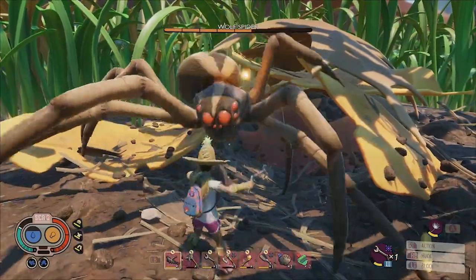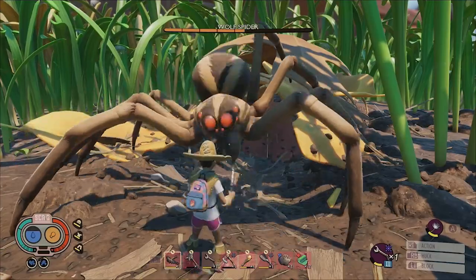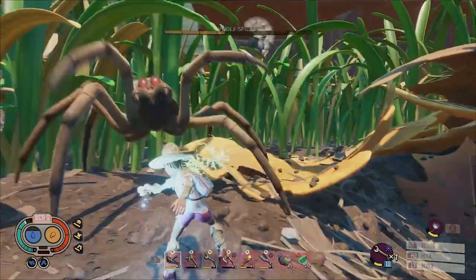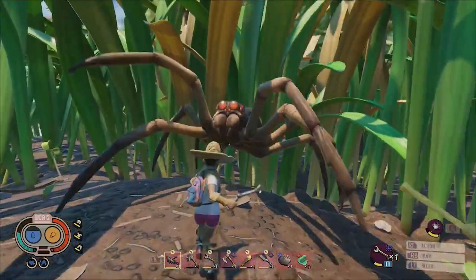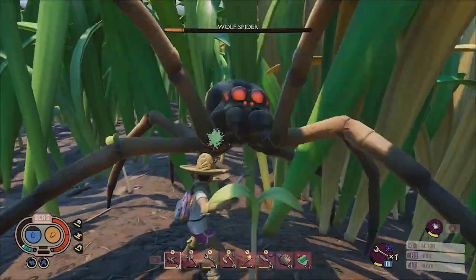This is arguably the best weapon in the entire game of Grounded, and it's called the Pinchwhacker. Not only is it a tier 3 one-handed club weapon capable of producing an electrical area of effect attack, but you can also unlock it relatively early in a new playthrough, which will give you the power to pulverize just about any creature you might encounter in the lower yard.